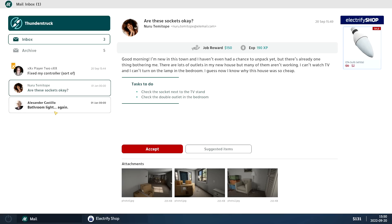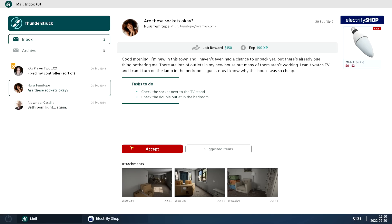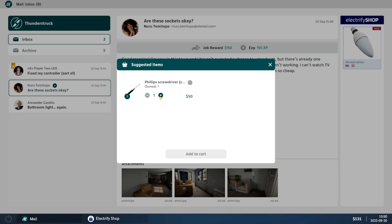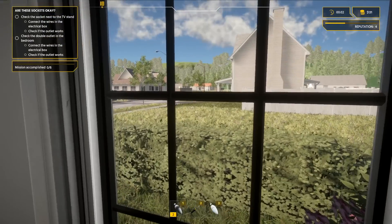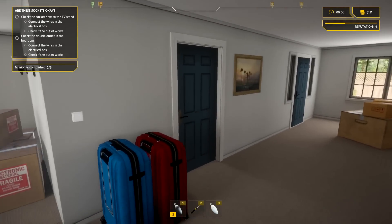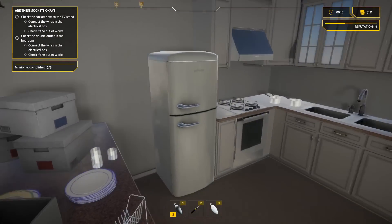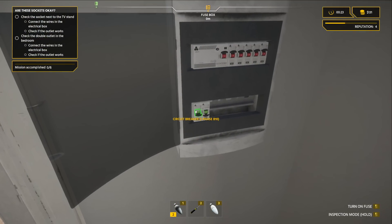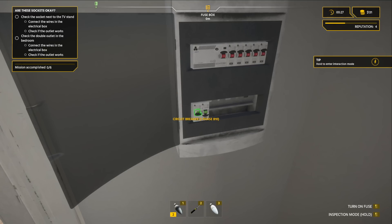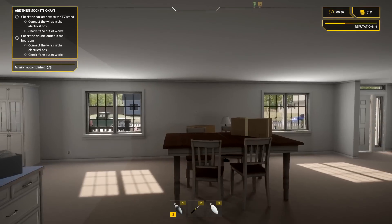We got another job — bathroom light, check sockets next to the TV stand, check double outlets in the bedroom, light up. Wash the socket — what happened there? I feel bad for him. She came in first though — suggested items. I have one of those already, can buy another. Finally a different house. She just moved in too — I didn't really read her story. All right, where's the fuse box? Fuses in the front — that's not like that at all.